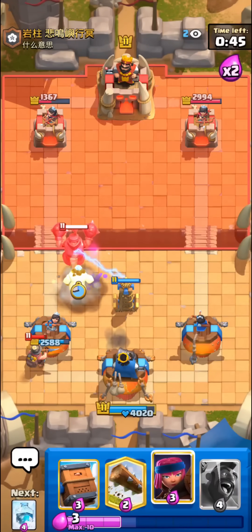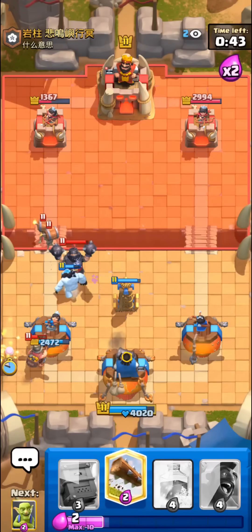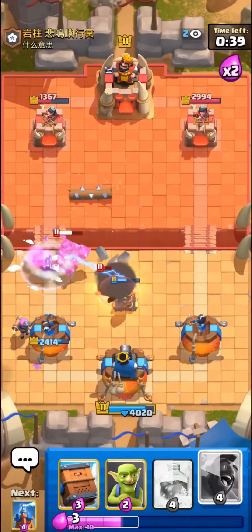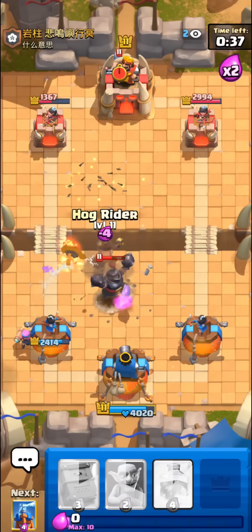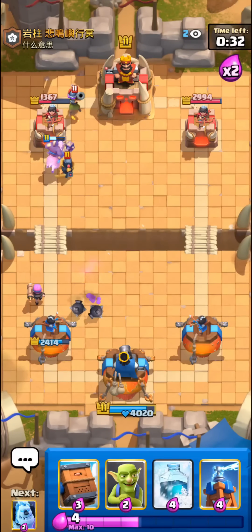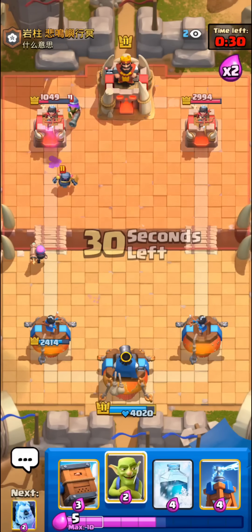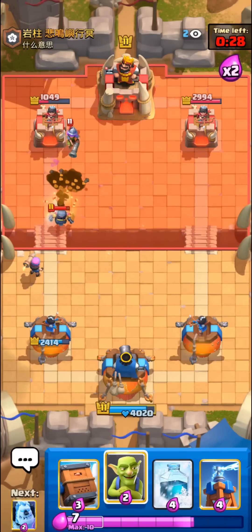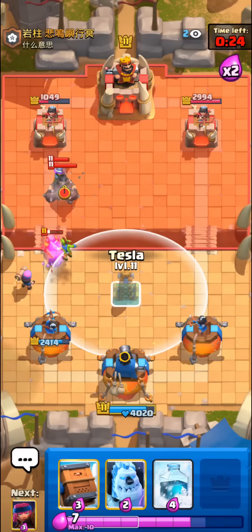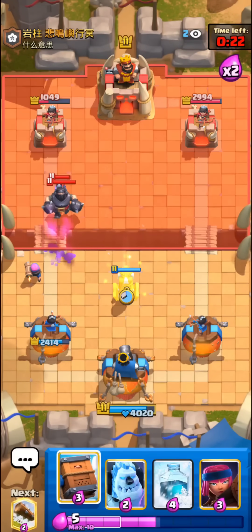Just gonna lock his mega knight with an ice golem. Wall breakers might connect on our tesla but I'm just gonna log it to stall for a second. I'm gonna go with the hog as well to make sure the mega knight walks back and doesn't do anything. I don't want to be too aggressive on my freezes with this deck.